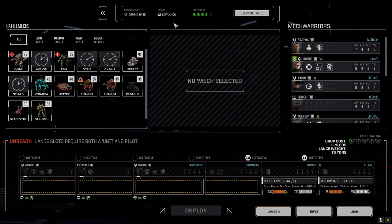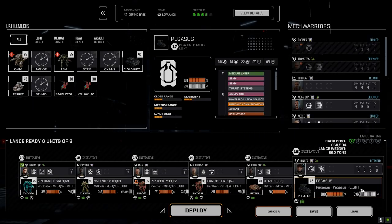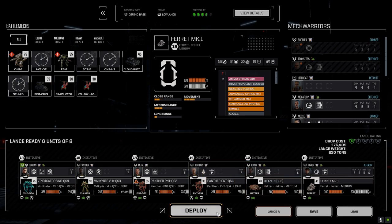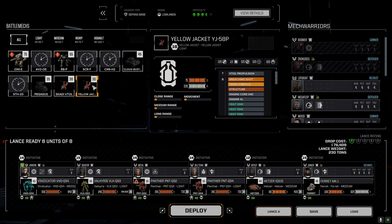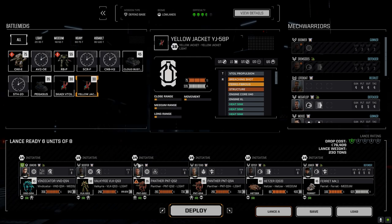I think we'll be okay, depending on what they get. It always depends on what they get. So let's load up Jenkins here. We're going to leave the Pegasus and take the Ferret. I think the Ferret needs to come on this one. As much as the Yellow Jacket might be valuable, we didn't get much of a chance to use it last mission.